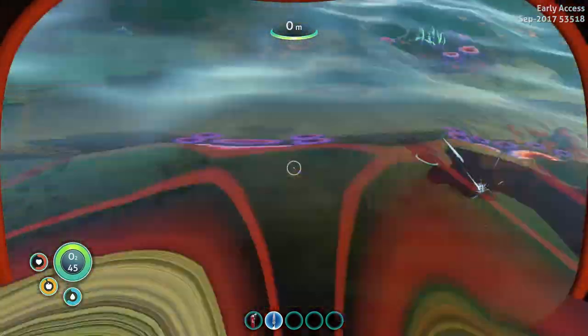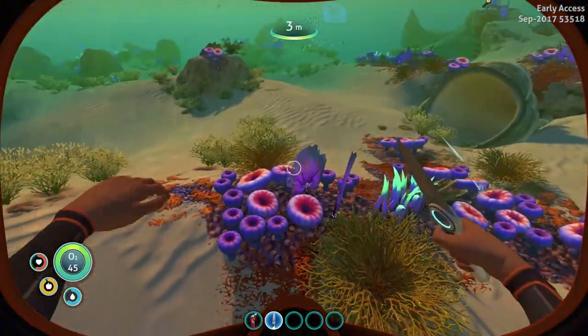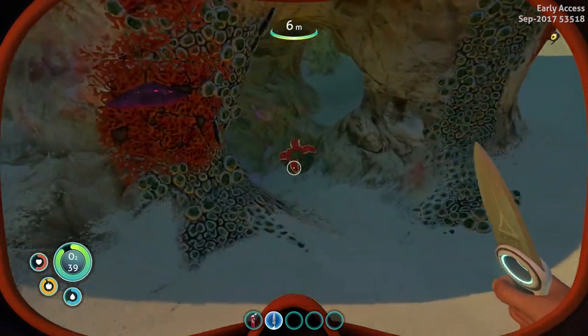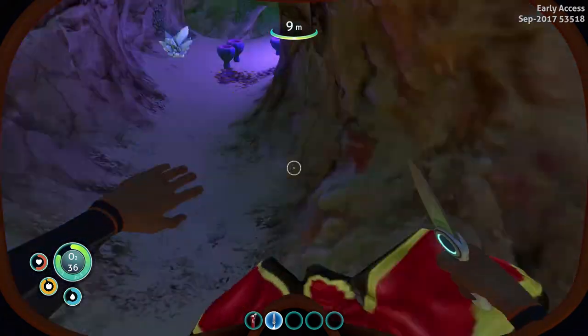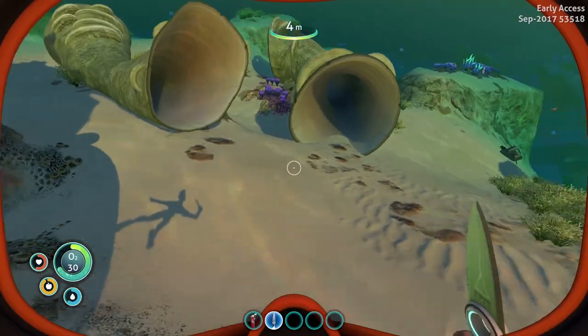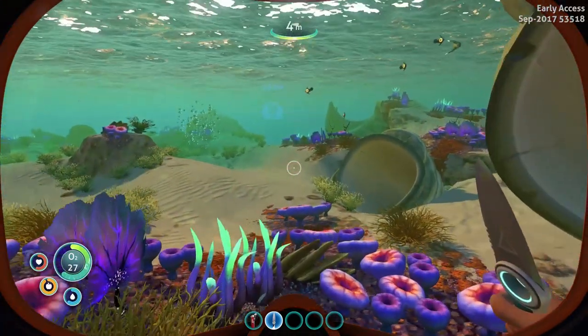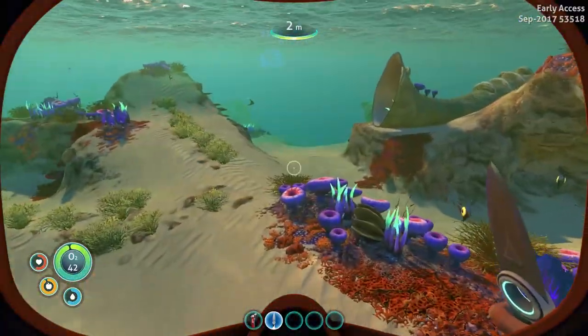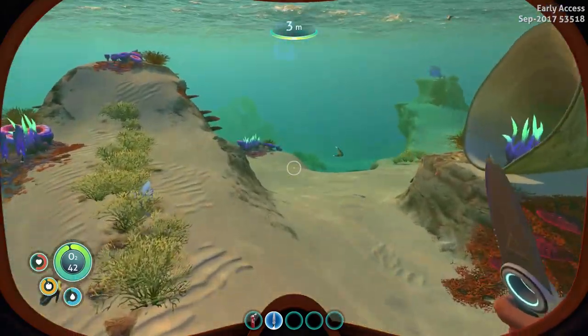Where did that come from? I want that cave sulfur — oh, we came in here. We have some cave sulfur! Okay, we're gonna head back to our little place, we're gonna make a welder to repair some things, and we're probably gonna make a scanner after that. So we need to make tools.